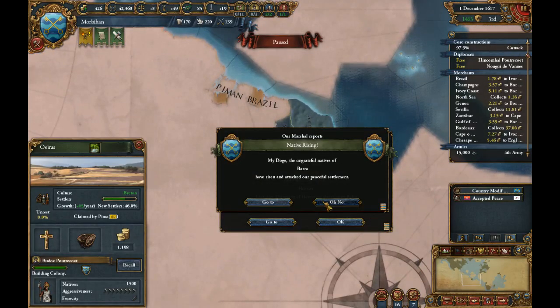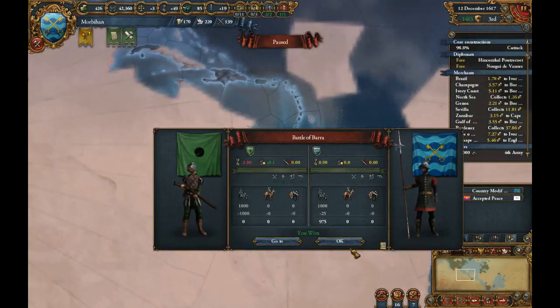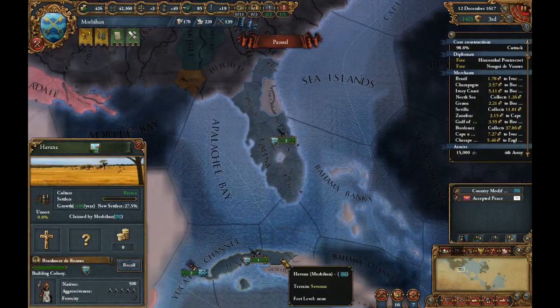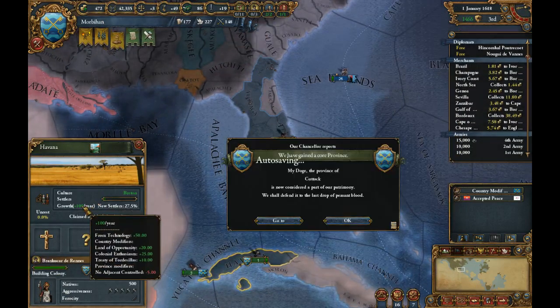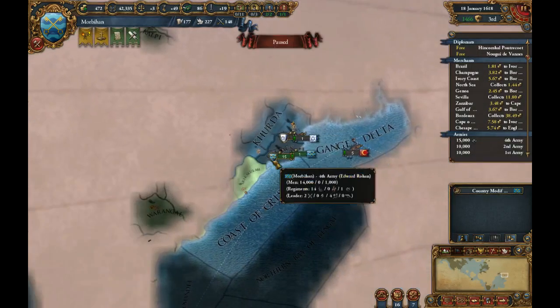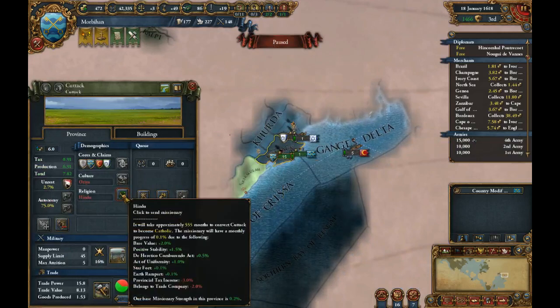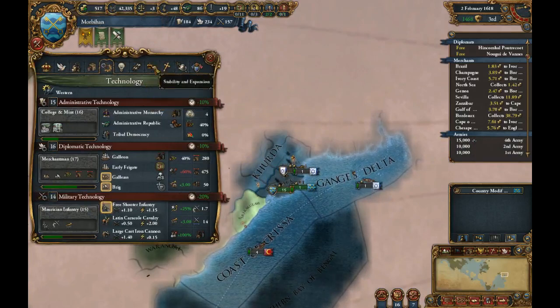Natives rising. We beat down the natives. It's a hundred — Jesus Christ, it's a hundred. From technology we get 50 people. We gain the core province — yay! 555 months, which is crazy.